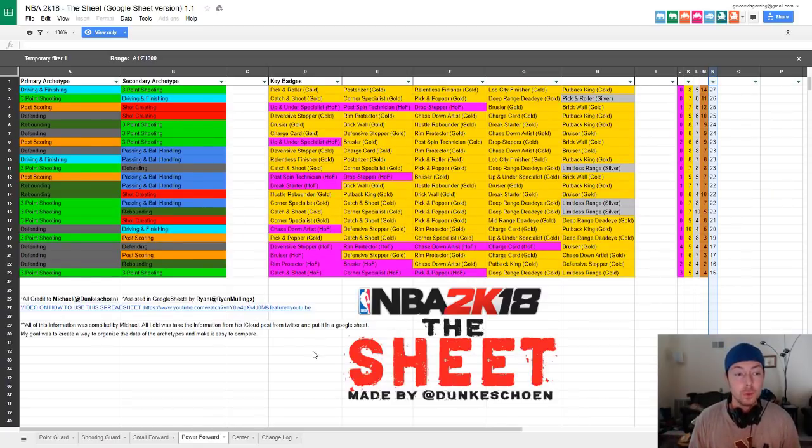The next build I think is going to be really good is primary archetype of post scoring, secondary of three-point shooting. You will have two hall of fame badges, six gold, six silver, and nine bronze for a total of 23 badges. The main badges are hall of fame up and under specialist, then gold bruiser, post pin technician, drop stepper, and brick wall. Post scorers were cheesy in 2K17 — now imagine they also have shooting badges, more range, and can stretch the floor while still getting rebounds.